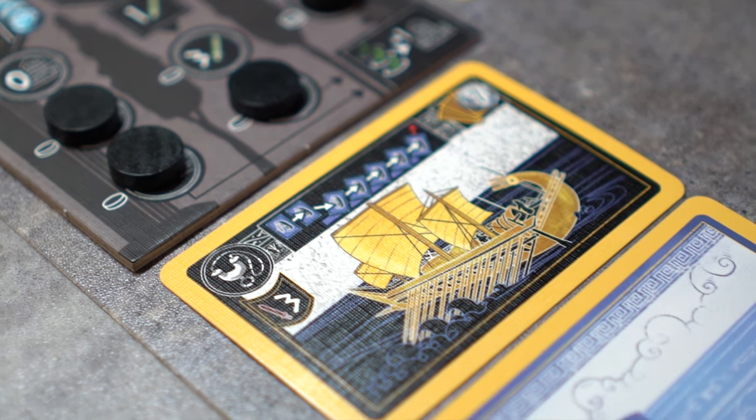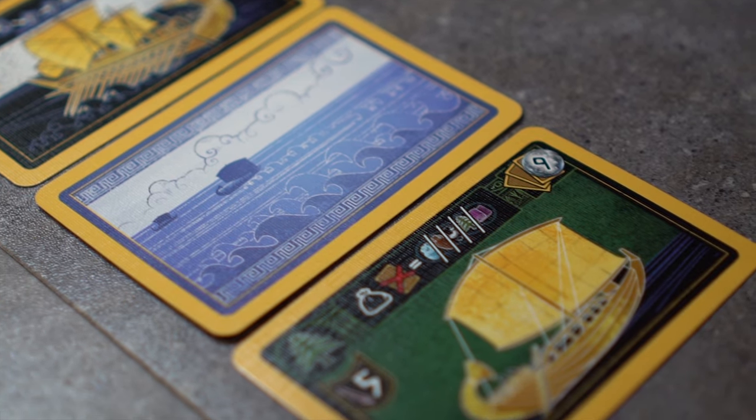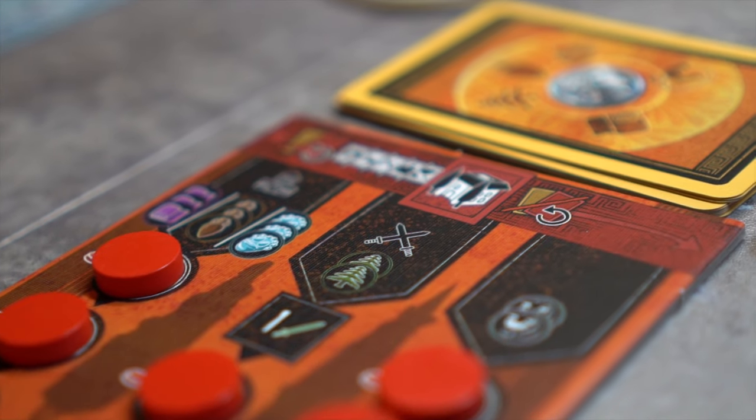Ship cards are played below players' residence boards. If their action is used throughout the game, they are flipped over and can become active again during certain actions. In the coming videos, we will go through the actions that players will take on their turns.